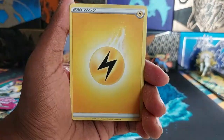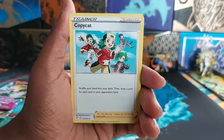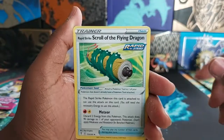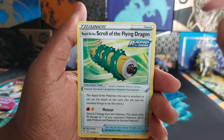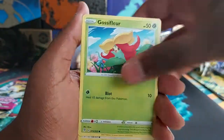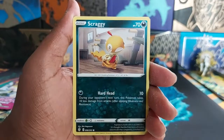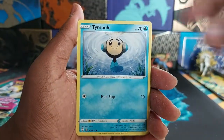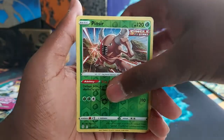So, Electric Energy, Zinnia's Resolve, Copycat, Y-Butt Rapid Strike, Scroll of the Flying Dragon, Gossifler, Fletchling, Scraggy, Hippopotas, Tim Pole — I don't know — Pinsir, that is a reverse rare, and a Smiggle regular rare.